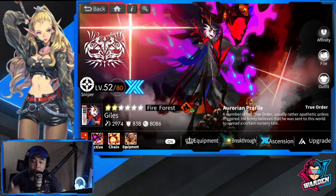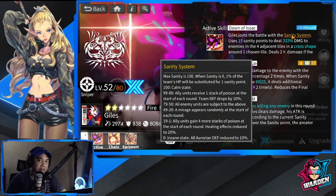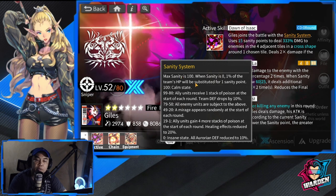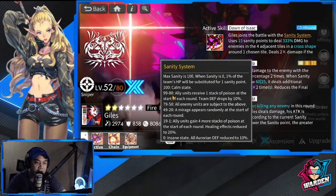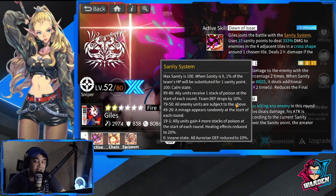To start off, we're talking about the sanity system. Three Aurorians have this: Lenore, May, and Guiles. The sanity system is a point system — max sanity is 100. When sanity is zero, one percent of team HP will be substituted for 170 points, so you'll be losing HP. The calm state is at 99 to 80; ally units receive one stack of poison at the start of each round.